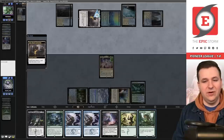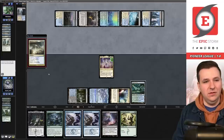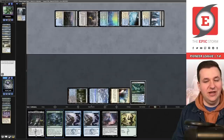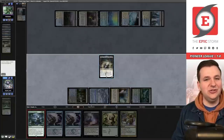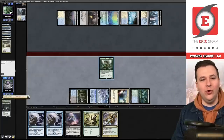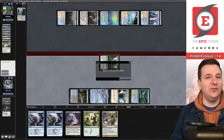They cast Supreme Verdict — that happens — but we still have Tasigur into Evolution for the win. We hard cast Tasigur, then Tyrannax Rex for the win with haste. Having two copies of the dinosaur is super relevant. We finish 2-0, beating a really tough matchup. This deck is so sweet — round three coming up.